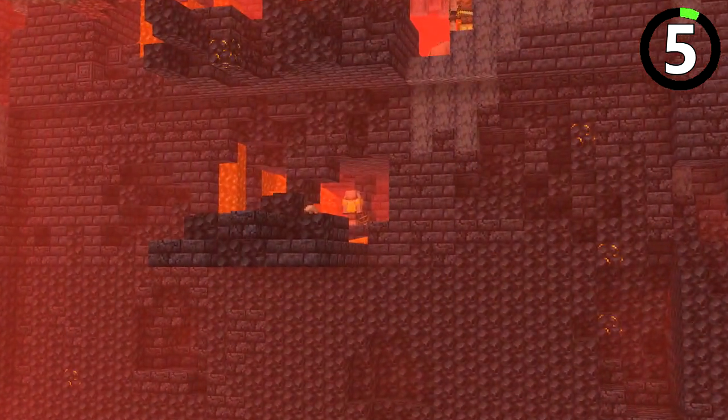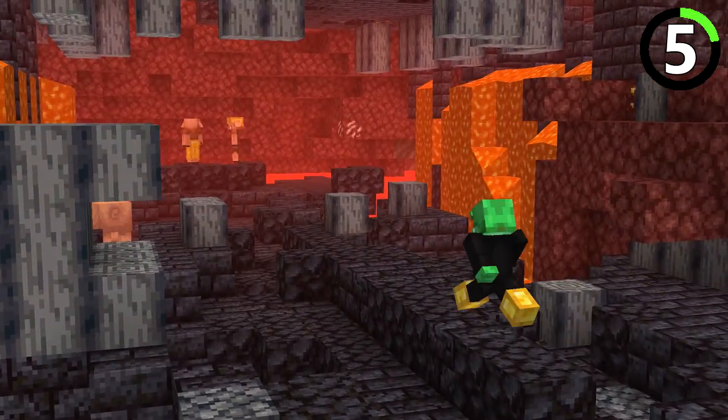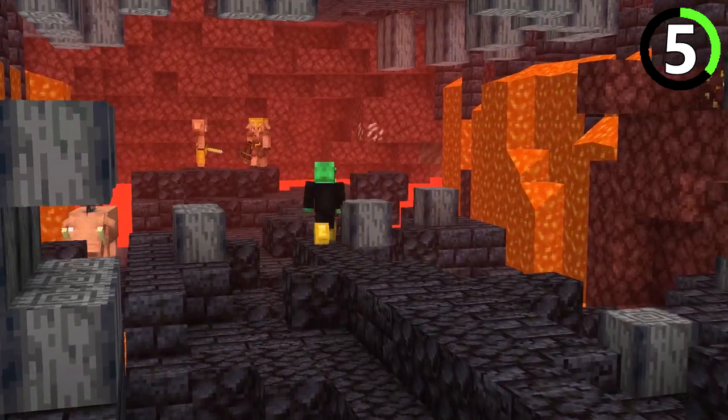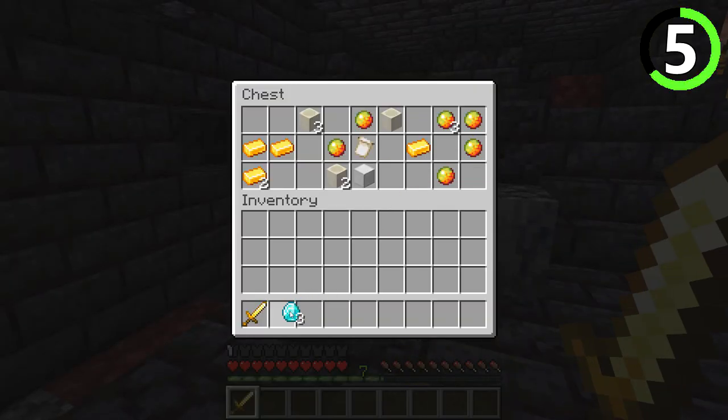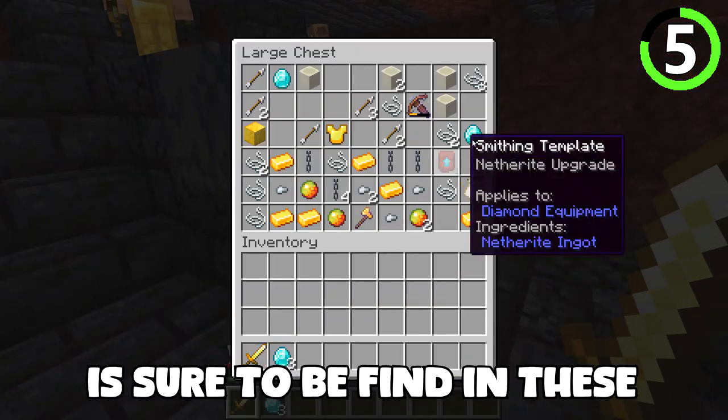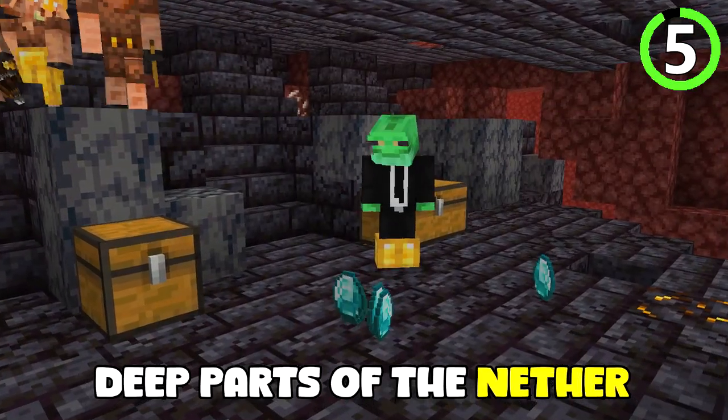Another route yielding three diamonds for you to claim as your own are bastions. There are multiple different types, but every one of them has a treasure chest with piglins' most valuable loot. Diamonds and diamond gear are sure to be found in these deep parts of the Nether.